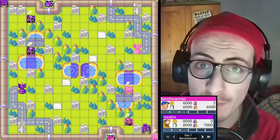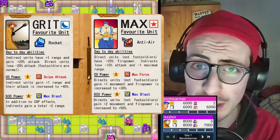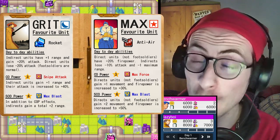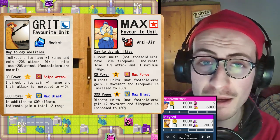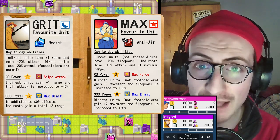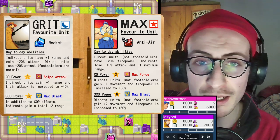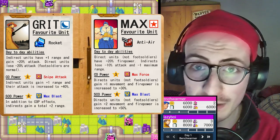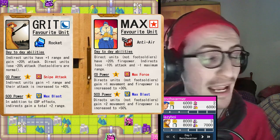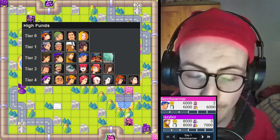Quick note from me as editor. I was talking about Grid being weak on high funds, and yes, Grid is weaker on high funds than in standard or normal fog. But he certainly is not bottom tier as I was saying, so I basically cut that part entirely. This is a high funds tier list and it can vary depending on the map, so take it as a rule of thumb.